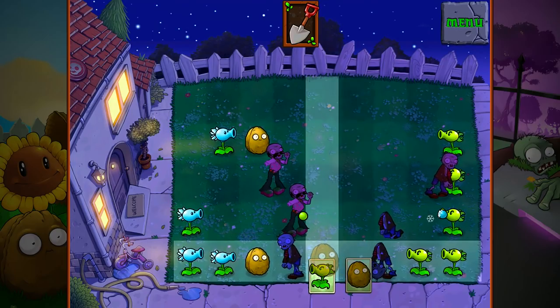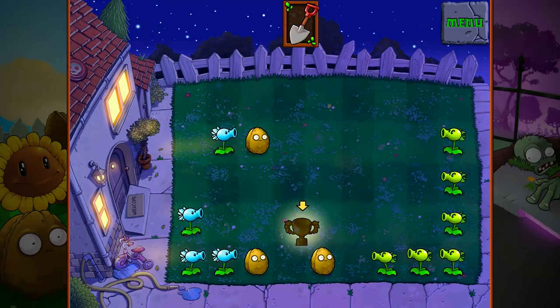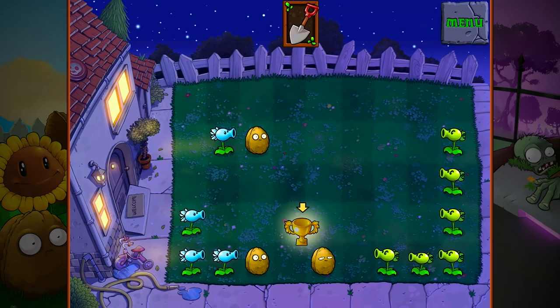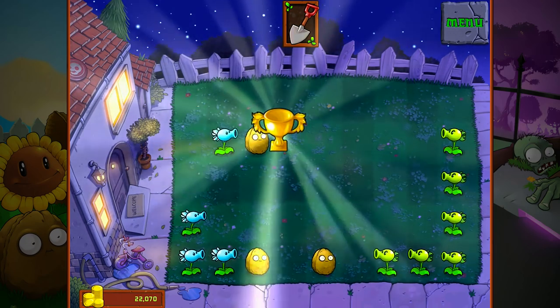And now we are okay on zombie killing. So there we go — we just won that one. That was a little bit more challenging that time. That disco zombie did pose a threat. However, we were able to kill him with the snow pea in the very back. But there was another zombie in between, so that's why the repeater couldn't do some damage. But nonetheless, we won it. Still pretty easy — we're still doing alright on these levels so far.